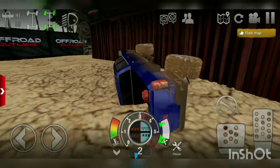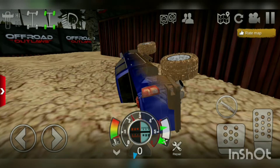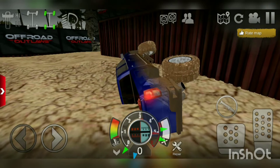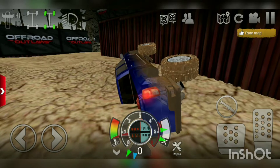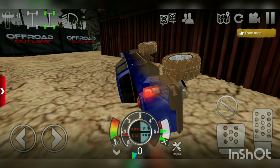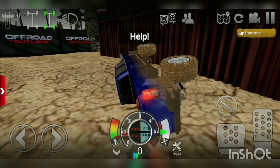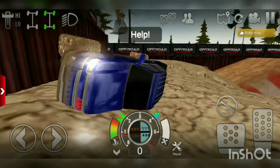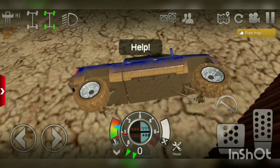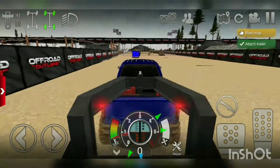Let's try to get Braden Price to take his truck into the swamp. Even though I'm stuck and I don't have a winch on this, so maybe we can call for help. Okay, I got a tire to sit in there.